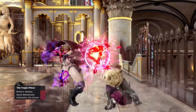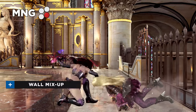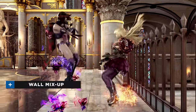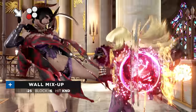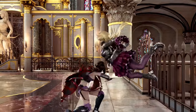Mix-ups from Moonglide are also empowered by the wall, as the low option, Queen Needle, can be converted into a full wall splat with a Sweeping Scarlet cancelled into a Light Dart Blade. Add Astral Shot — a safe mid wall bounce move that goes over lows — to the toolkit, and it's easy to see why Elisa loves to have her enemies sandwiched between herself and the wall.